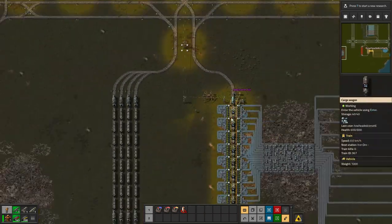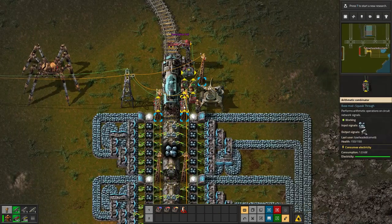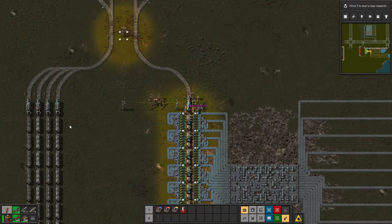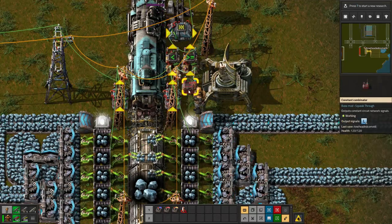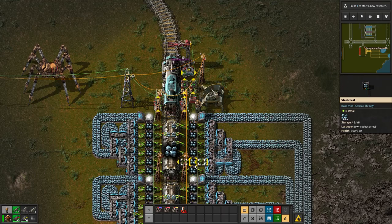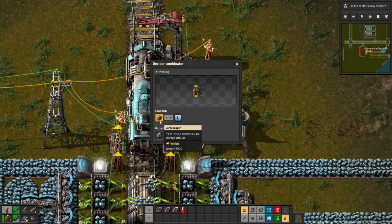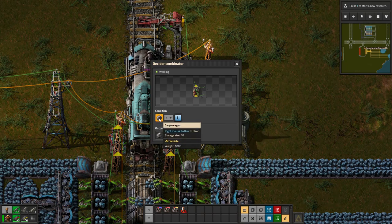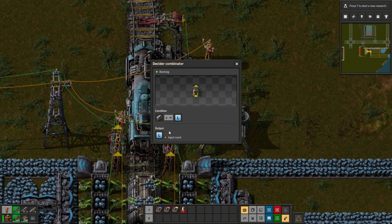As I mentioned in the last episode, you need a huge stacker — this combinator is outputting 14 loads, meaning 14 trains can come here, but I only have a stacker of 4. Using this combinator you can set a hard limit, and then these combinators decide which limit to use: either the one provided by the buffers or the hard-set one. If the buffer limit is less than the hard limit, output the buffer limit; if it's ever greater, output the hard limit.